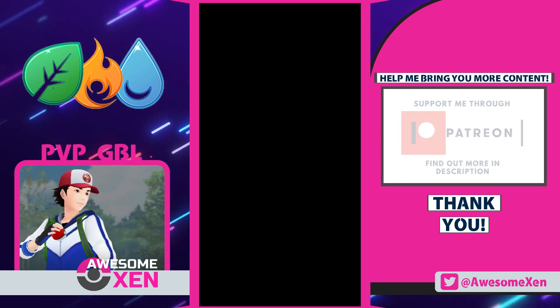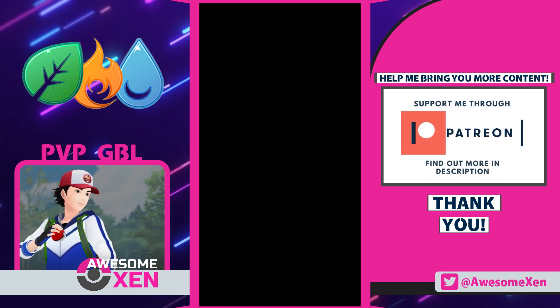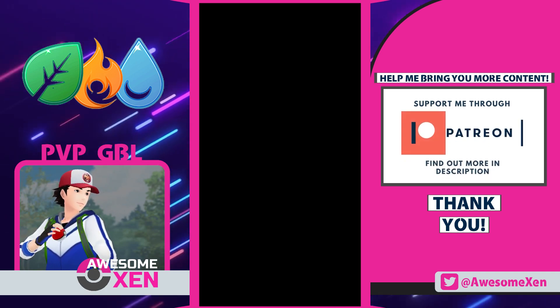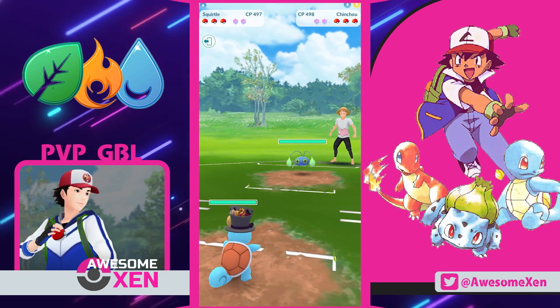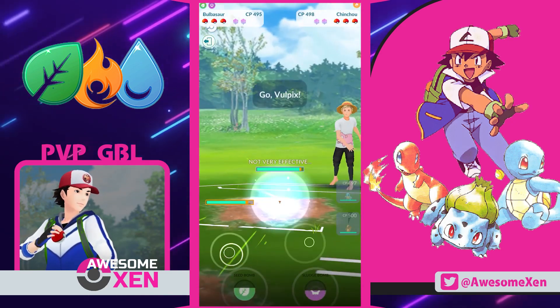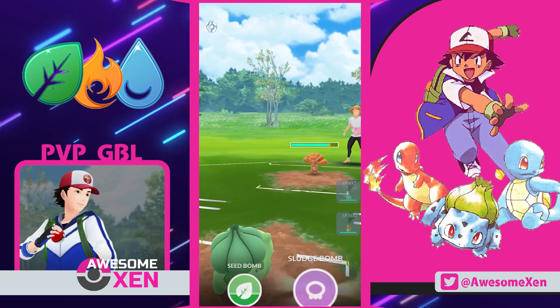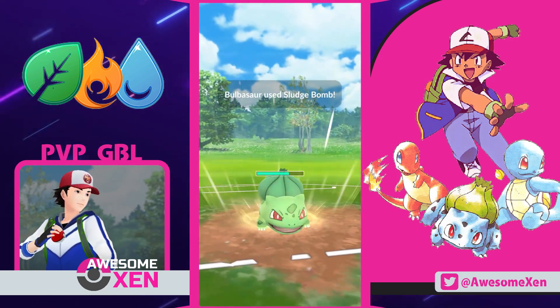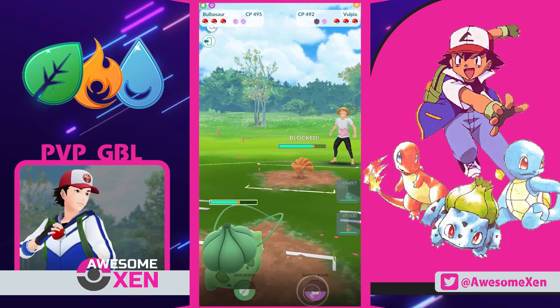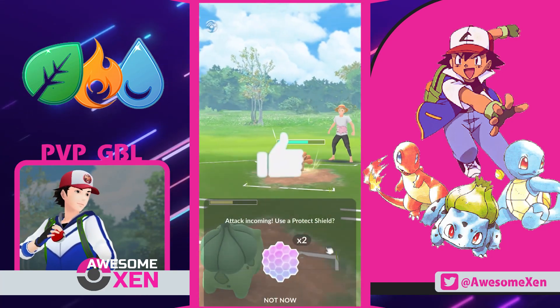Right before starting with the video make sure to hit that like button! If you're new, subscribe to my channel for more awesome content! Okay, let's try and take on the Element Cup with Ash Ketchum's Kanto starter team! The whole team is weak to Douglas so I can't really see this working out perfectly for me, since Douglas is everywhere in the current meta, but it will be a fun challenge! So let's get started!